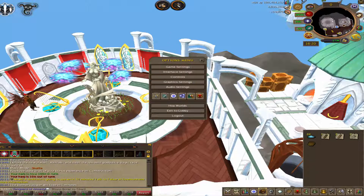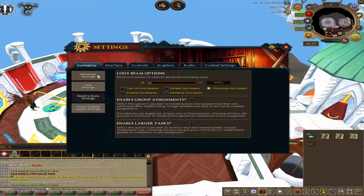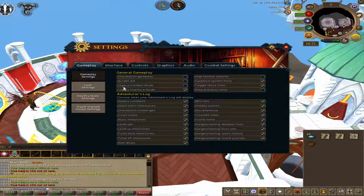So whatever you're on at the moment, whether that be EOC or legacy, you want to go over to your settings and then make your way to game settings. Once you're here you want to go to general gameplay settings and then find these two options here.